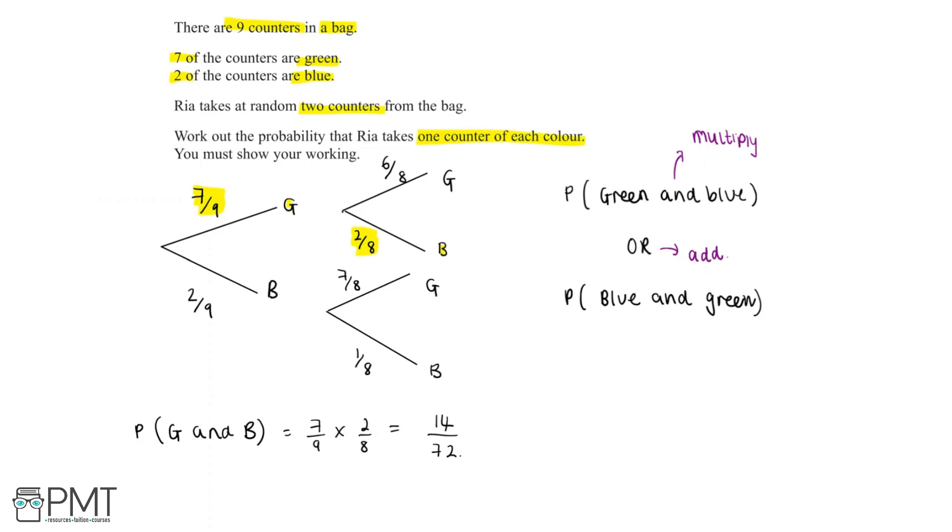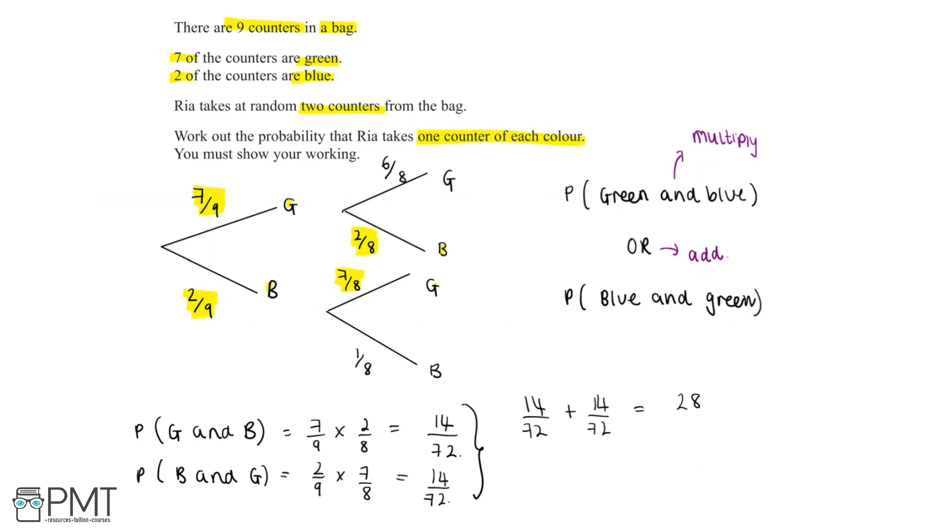The probability of blue and green is 2 over 9 multiplied by 7 over 8, following the tree diagram — blue and then green. Since 'or' means add, we find green and blue or blue and green: 14 over 72 plus 14 over 72 equals 28 over 72.